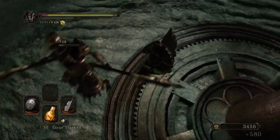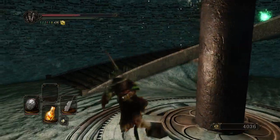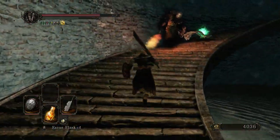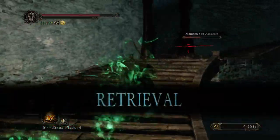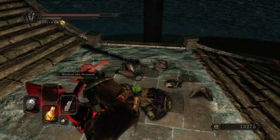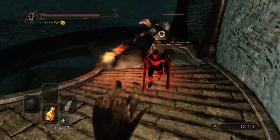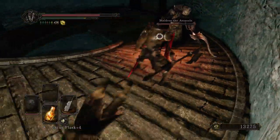No, no, no, no, no — this is bad, this is terrible. How does that happen? Just give me the souls. Maldron, take a backstab for your trouble. Possessed armor — give me some space, please. I'm dealing with Maldron. Me and him are having a moment. Cannot get the stagger. Heal — I had the space for it. Wonderful.